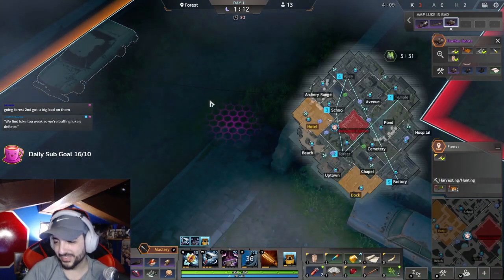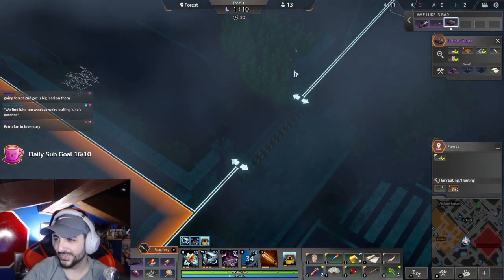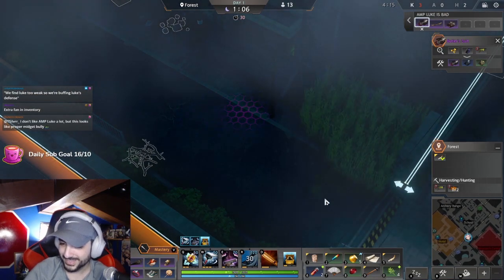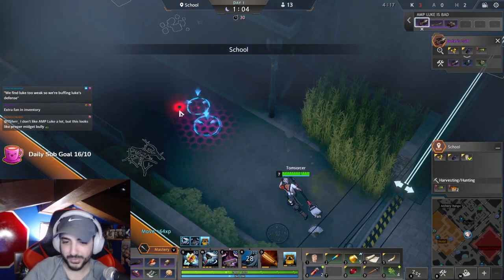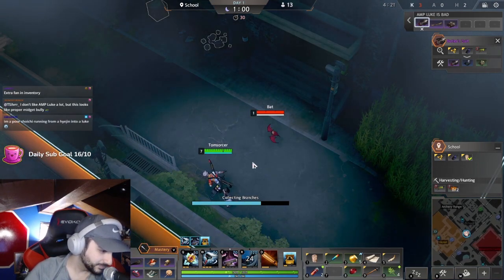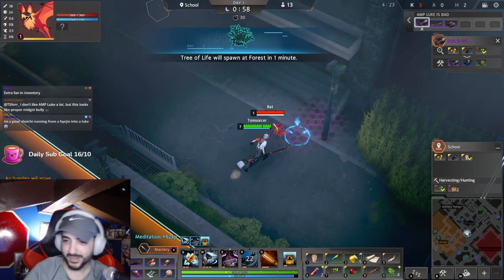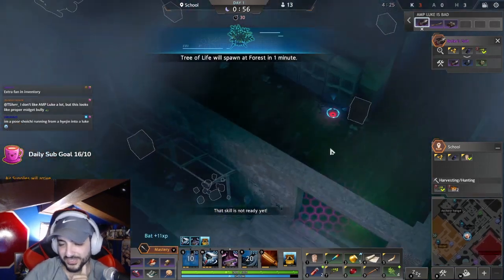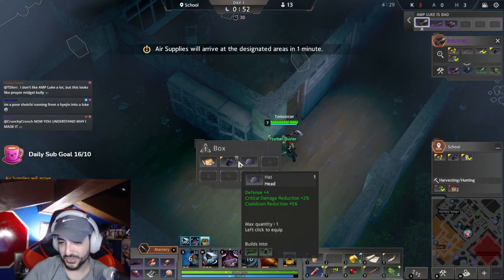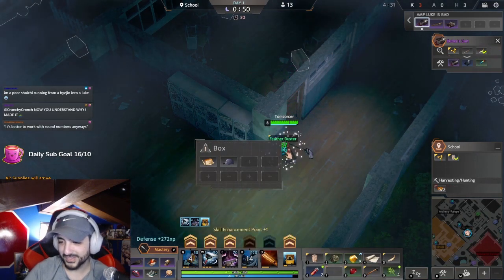We found Luke two weeks ago for popping defense - to be fair I also straight up critiqued that immediately and was like that was a dumb choice. Did not personally see why that was a choice. I'm a poor Shoichi running from a hedging to a Luke - dude, you got caught in the crossfire, I'm sorry, you didn't deserve that.